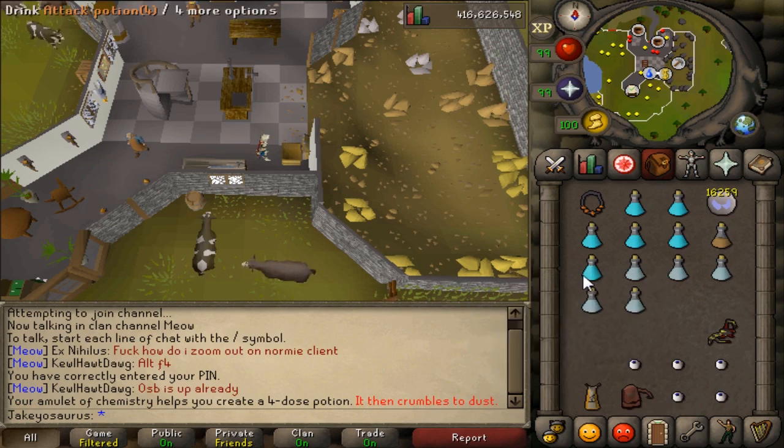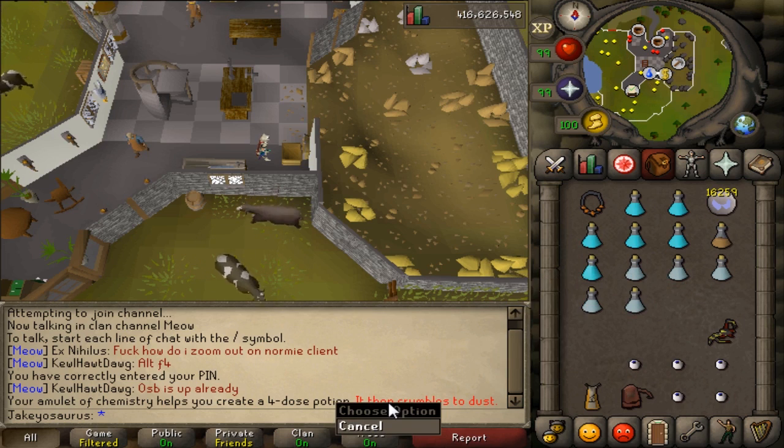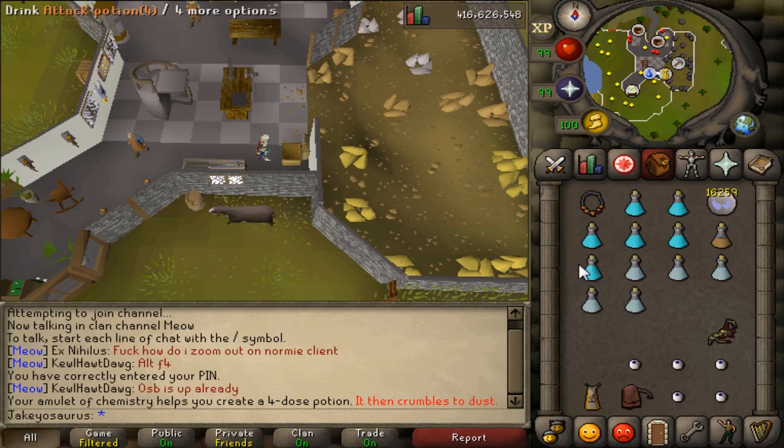I just used up the last charge of my amulet and it broke, and it stopped me from making potions. Before, your character would just keep making potions and you wouldn't have a chance to get a four-dose, because you didn't have an amulet on. So yeah, that's a nice quality-of-life change.